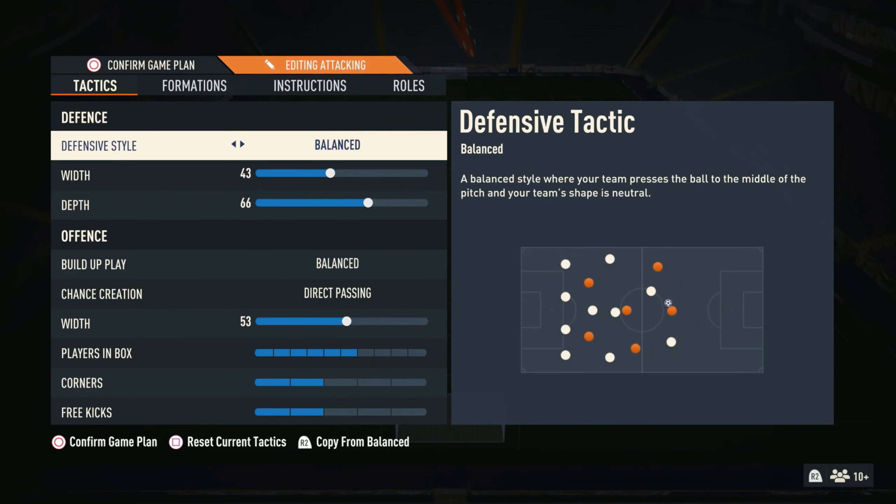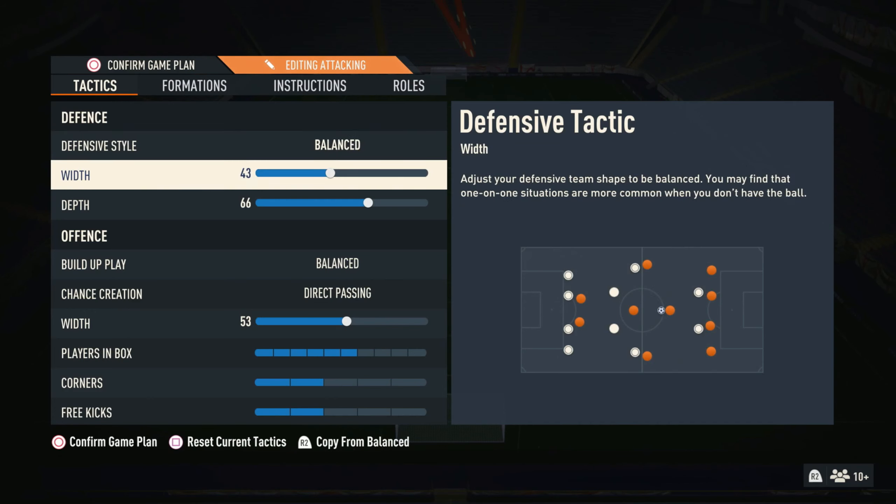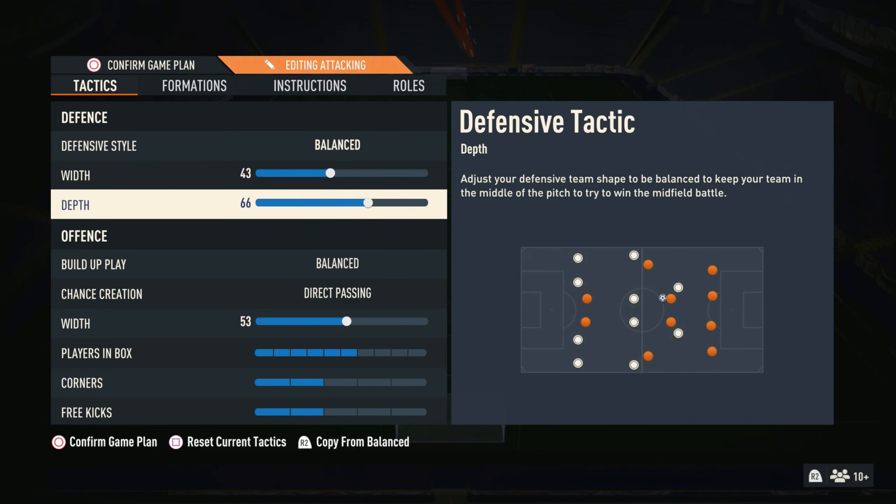Let's go from the start. Balanced — obviously you want to have balance, you don't want to have drop back or anything. Width 43 — we want to be nice and compact when we're defending. And the depth, we want it to be quite high because we want to be compact and kind of aggressive when we're defending, especially when you have fast defenders. I have players like Militao and Joe Gomez — there's no point having a deep line. I think 66 depth is really good.